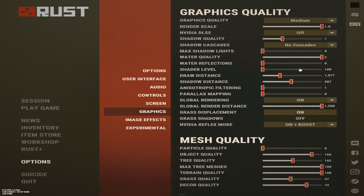Shader level — 100. You don't need anything more than this, it's just an FPS drop. Draw distance — anything just above 1,000 works best for me, you can go anywhere in between and it'll be fine. Shadow distance — leave this at 500. You don't need shadows that far away.